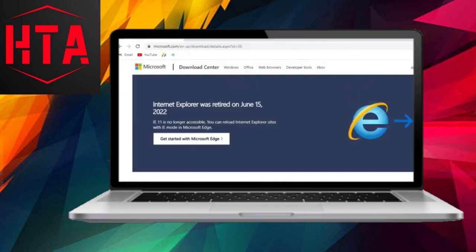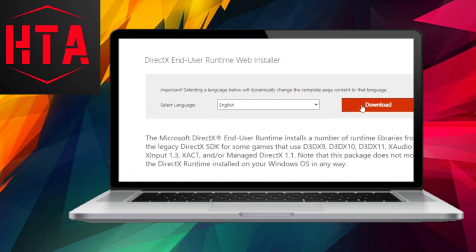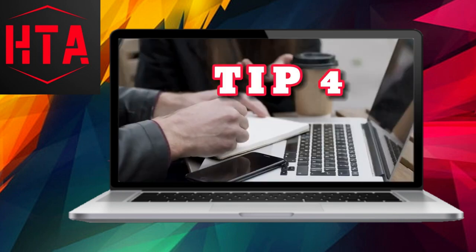The third tip involves a thorough check of your DirectX installation. Make certain that your DirectX is up-to-date by downloading the latest version directly from the official Microsoft website. Sometimes, a fresh installation of DirectX can work wonders in resolving compatibility problems that might be causing the frustrating error.